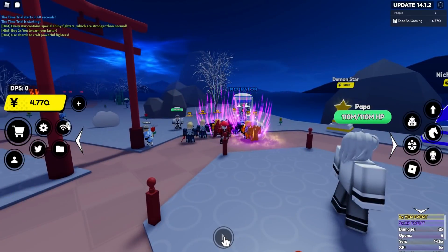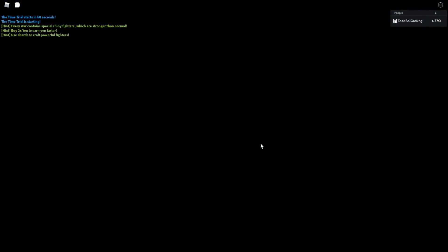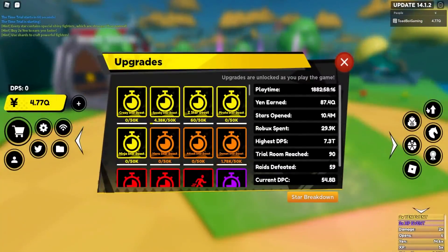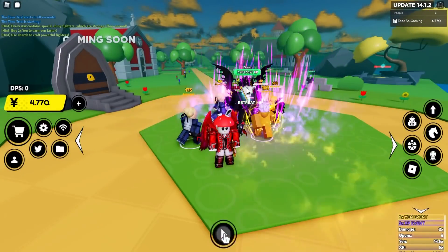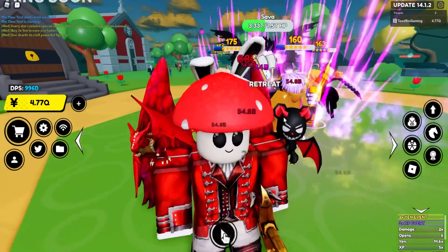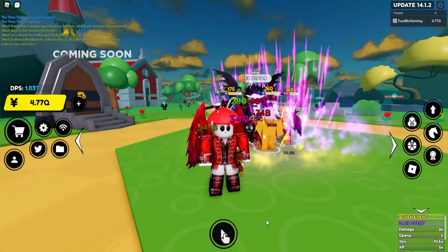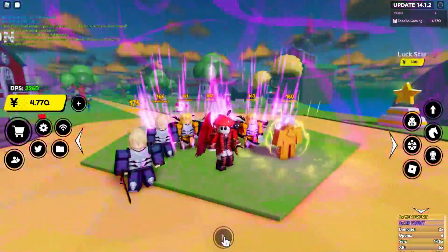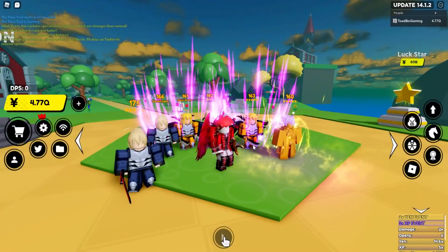My best team now looks like this. When I look at the damage I do compared to before — I was doing close to 75 billion — I'm now at 54.8 billion DPC, which still isn't bad but definitely not as strong. Anyway, I'm gonna make that crafted character, but first let me do something real quick.